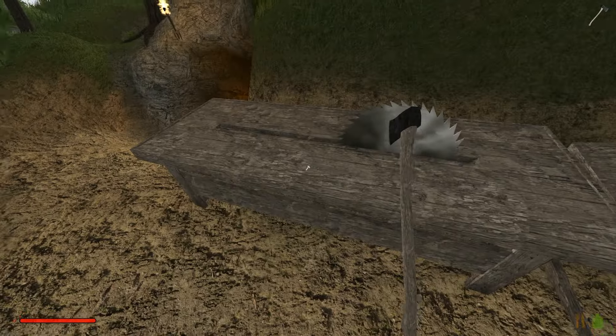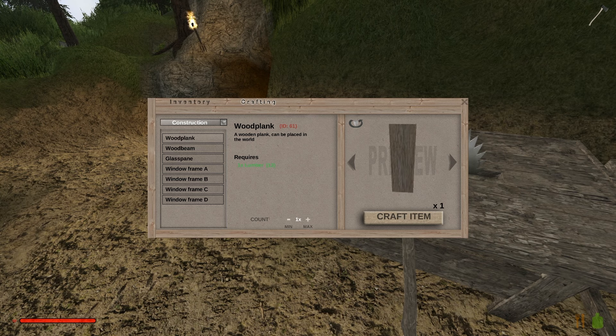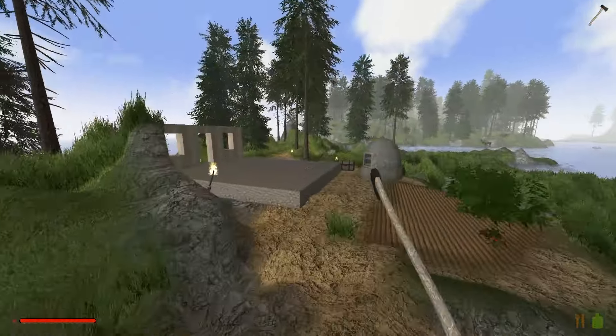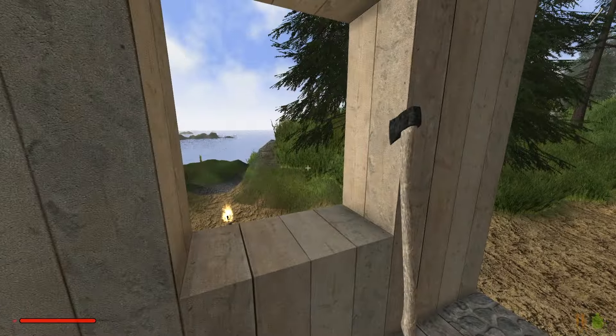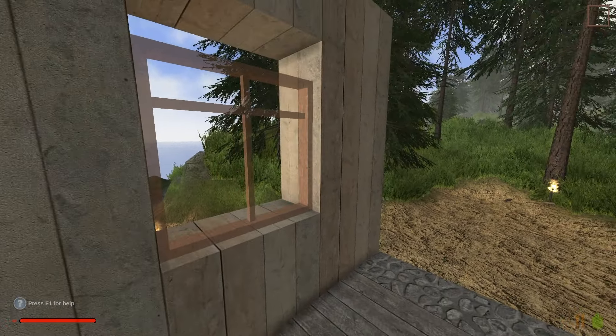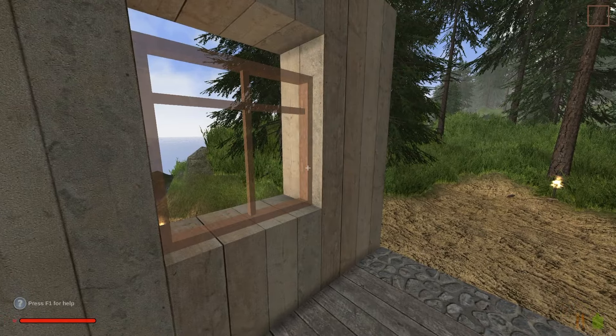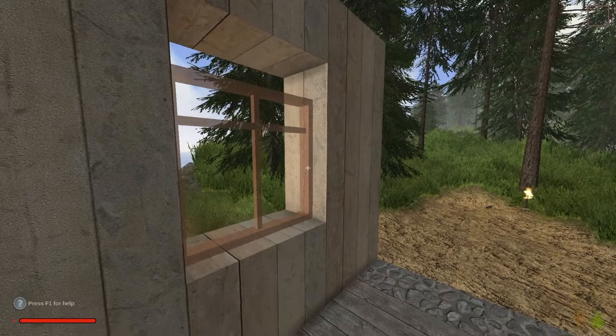Here we get to go into our saw bench and get into some construction items. For window frames we have options A, B, C, and D — my favorite is C, I just like having that little offset. Using the right arrow key changes the color. Let's try it with one of the windows and see. Now you can see this automatically snaps them in, but because we used a half slab it doesn't fit quite right — I'll show you what we need to do for that.